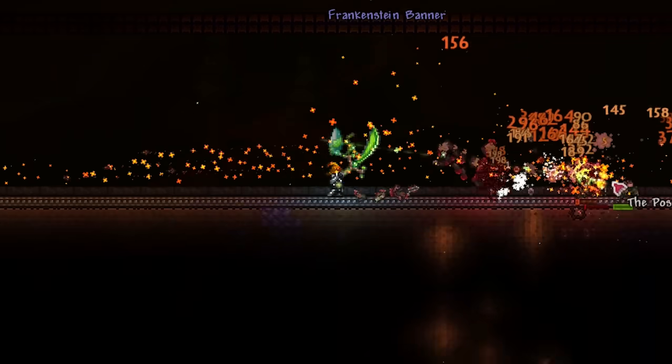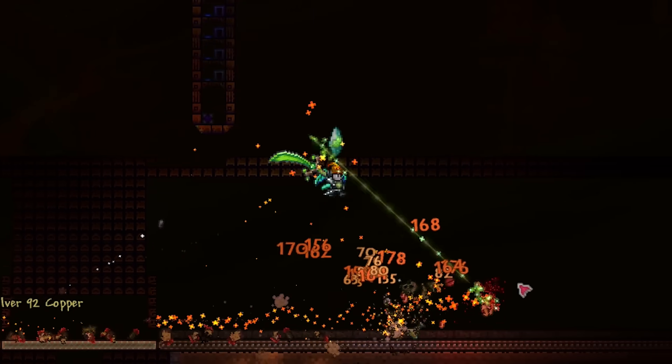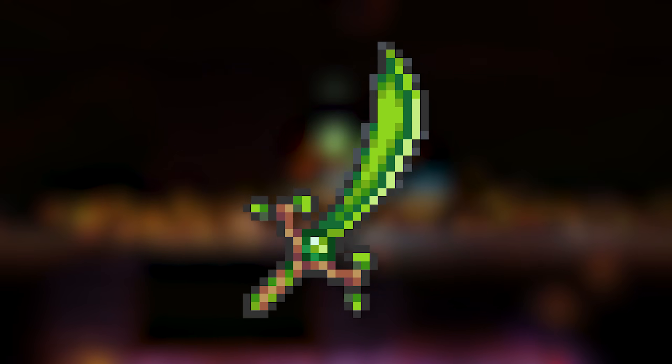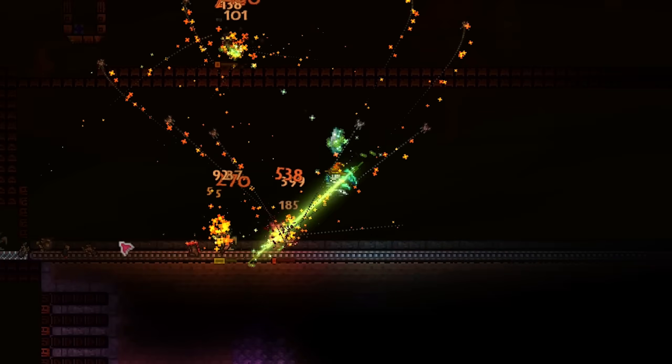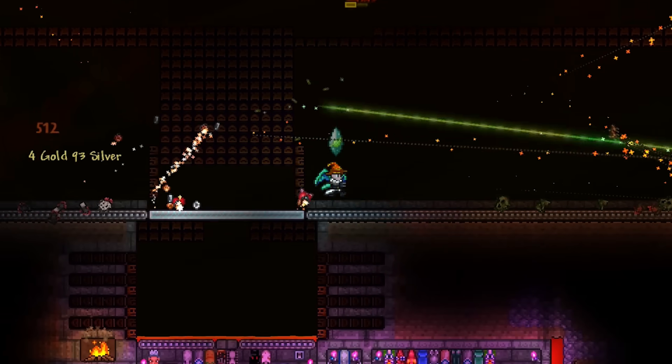Your best way to go about this is honestly using a solid crowd control weapon like the Terrorblade, or if you can get one from Plantera, the Seedler, which is an excellent choice for this event. Also, if you manage to get your hands on the Scourge of the Corruptor, this can make the whole event pretty brainless, requiring you to only really hold down the attack button and hope.